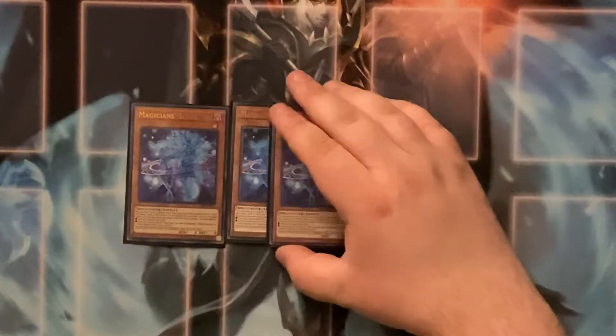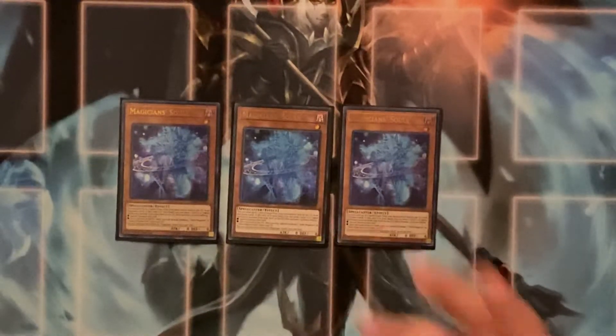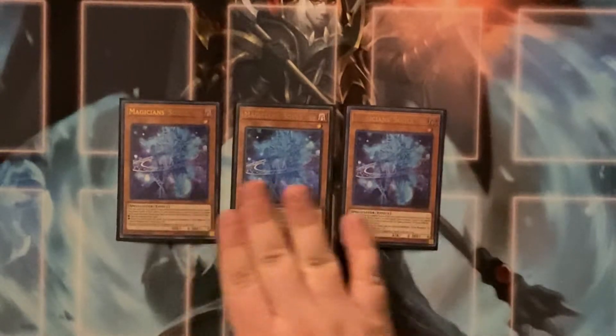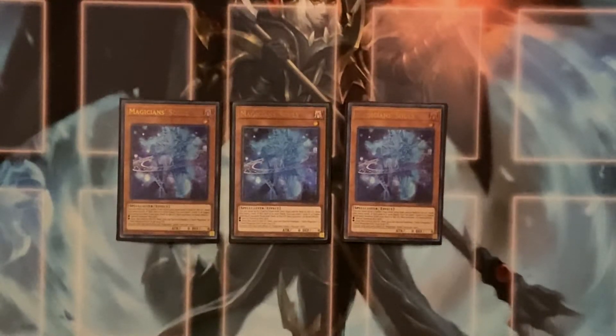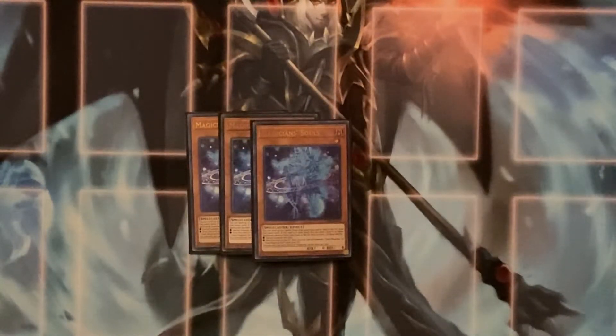Up next we do have Magician's Souls. Obviously you want to send a spellcaster off to special summon him, or even special summon that spellcaster that you sent — like special summoning Dark Magician Girl from the graveyard. It is a cost to send the card to the graveyard to special summon it, so no matter what you put in, it can't really stop you sending a monster to the graveyard. It's also the reason why this card is at an $80 price point — in a set that doesn't have very many ultras, it's a very limited card and still the most expensive Dark Magician card. Being able to send spells and traps from your hand or field to the graveyard to draw two cards is also very nice.